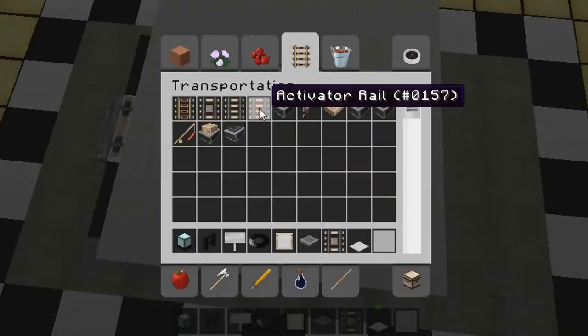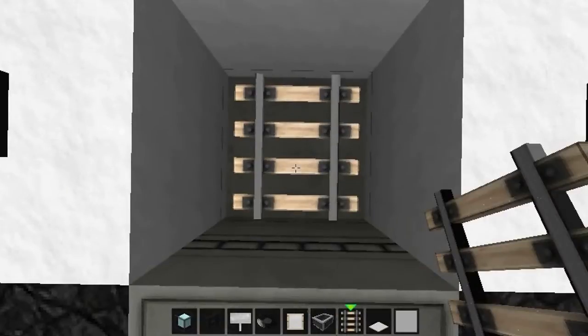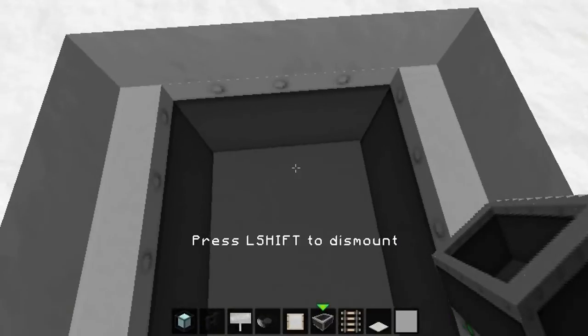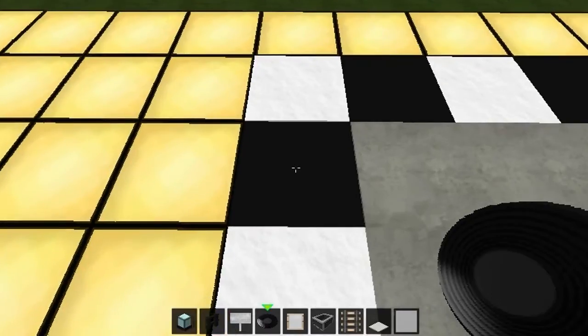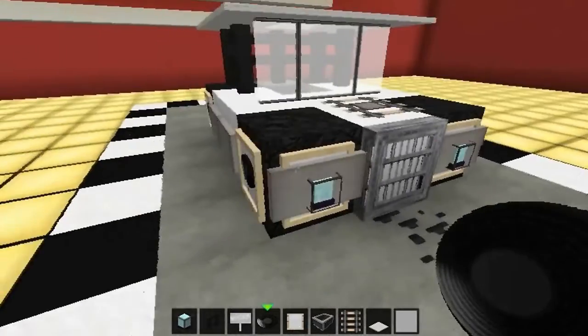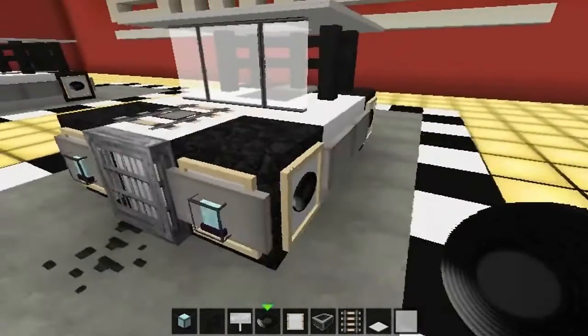Go back into your rails, grab yourself a rail and a mine cart. Drop down, jump up, place that, jump up again, place your mine cart, right-click and hop in. Place your item frame, same disc again for your steering wheel, and shift to get out. And there you go, ladies and gentlemen — this is the Zarius Golf Buggy, 2014.